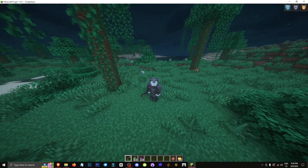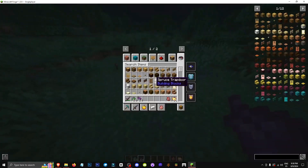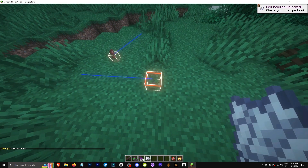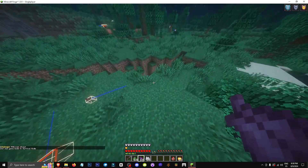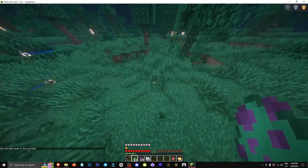Hey everyone, welcome to a new video where I'll show you how to get the folio seed, which is basically a seed that might grow with bone meal. It's something that lets us grow a folio. The folio is a mob that only spawns in jungle biomes. Let's see if we can find one naturally, or I'll spawn it.